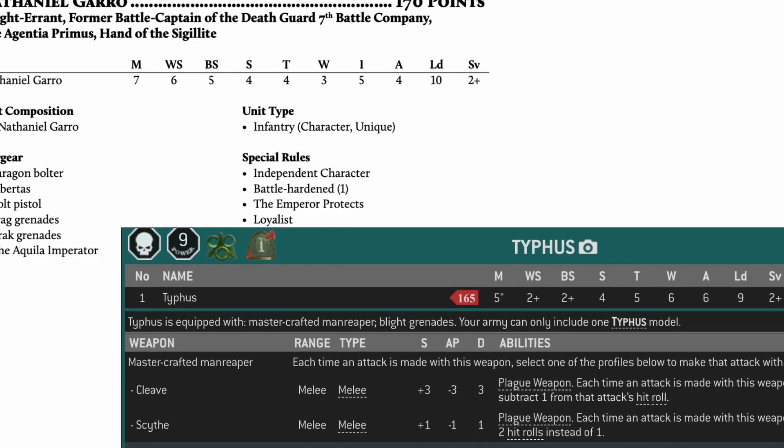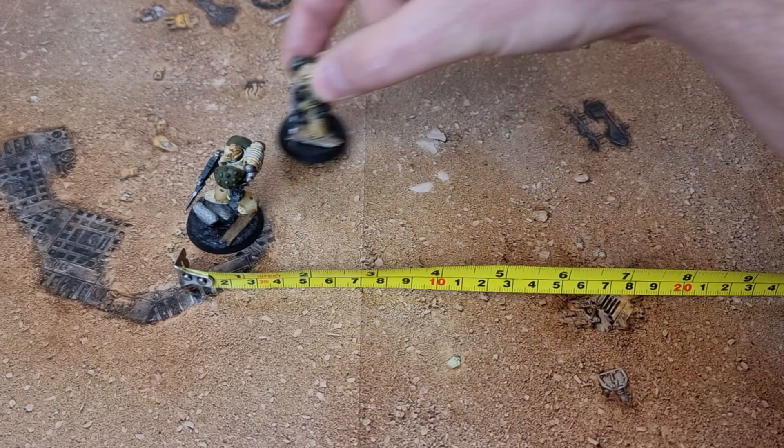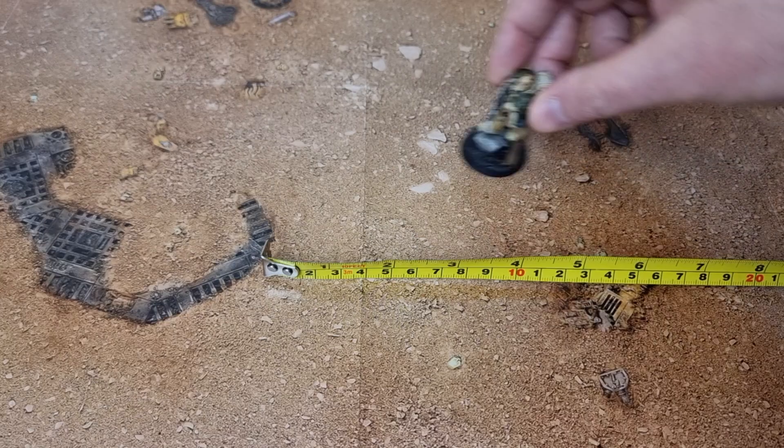We're all familiar with data sheets and there's a lot in here that's the same, so I'll cover what is different. Movement first: things move up to the value on their data sheet and they can advance, or run as it's named. When moving, your shooting ability gets worse with heavy weapons, which feels familiar. When you run you can't shoot.